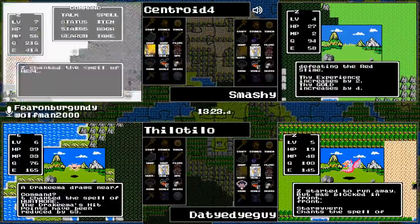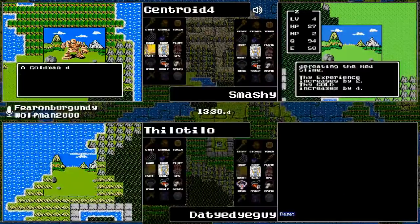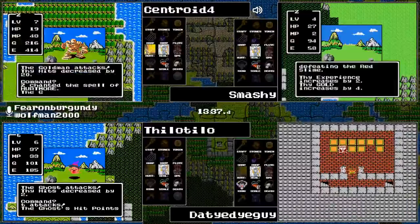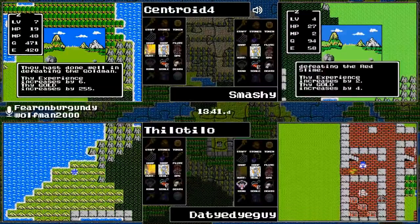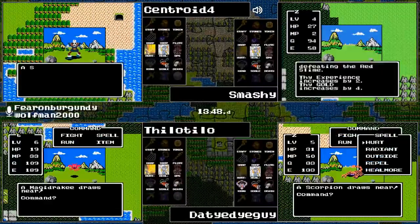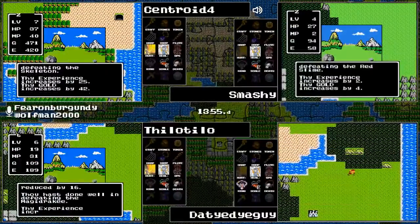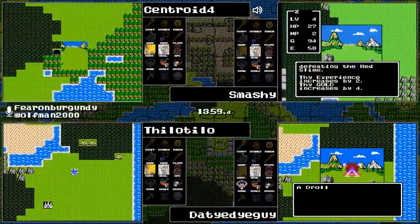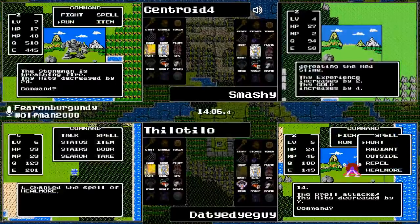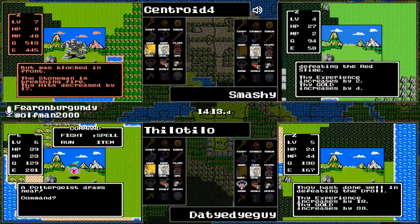Knowledge stays hidden for now. Tilo Tilo did get a level up and is going to enjoy level six. A Goldman meanwhile for Centroid and Smashy — looks to be stuck on having defeated the Red Slime. That is strange — I'm not familiar with this sort of stop spell, especially since it hasn't been learned yet. Meanwhile Centroid is encountering a Stone Man that has the baby dragon breath.